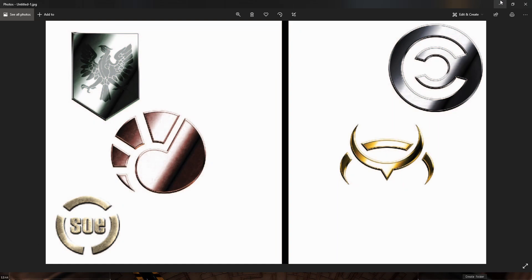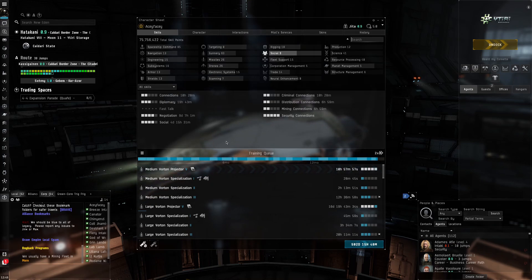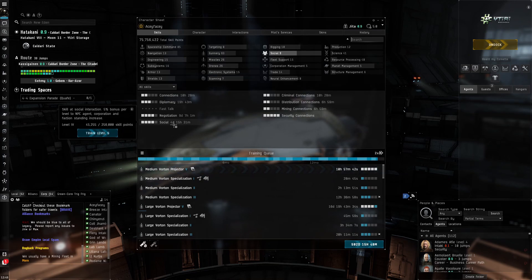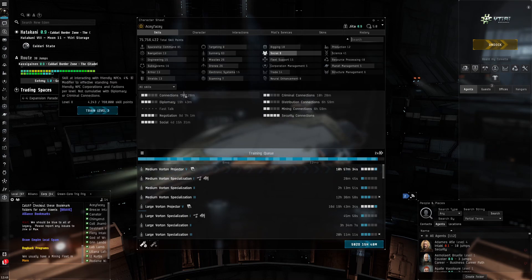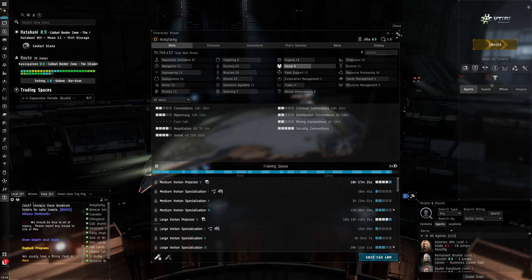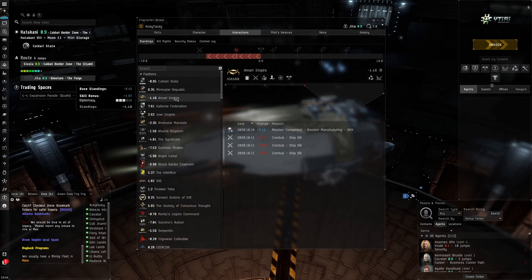There are multiple skills relevant to faction standings. The Social skill is good to have - I've only got level four, but level five is very good as it increases the efficiency of your standings gains. You can also train the Connections skill. I've got pretty average skills, but I've done this successfully, so you can probably do it even with better skills.